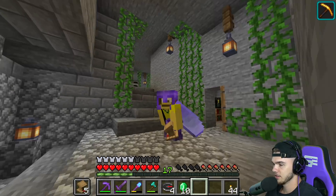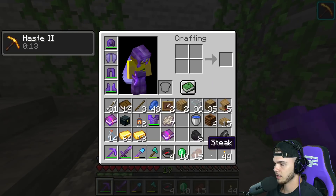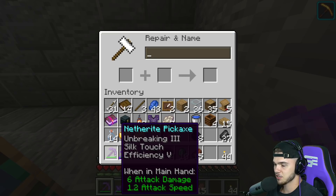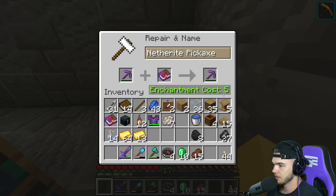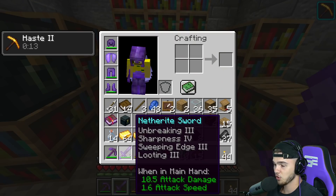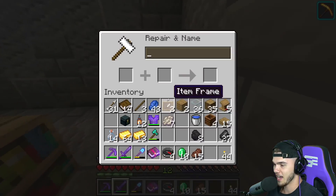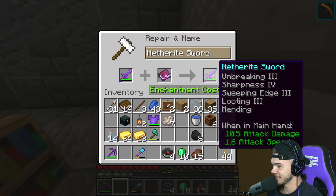Unbreaking 3, Mending — boom! I'm flying, look at this, we have a cape! This pickaxe is extremely good — Efficiency 5, Silk Touch, Unbreaking 3, plus Mending, it's even better now. This sword — Unbreaking 3, Sharpness 4, Sweeping Edge 3, Looting 3, Mending. I can't afford that... yes I can.